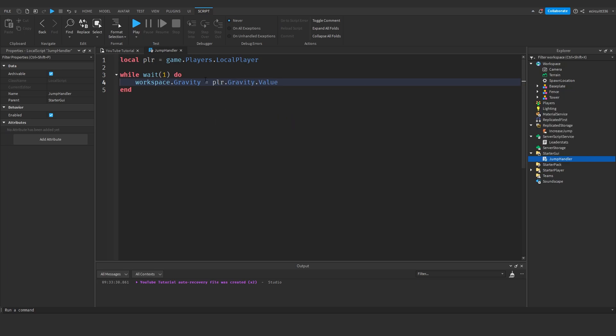First we say: workspace.Gravity = player.Gravity.Value. What this is doing is setting the player's gravity just for that player — because we're doing it in a LocalScript, it only happens for the player, not the server. So we're changing the gravity to the player's gravity value, and everyone has their own individual gravity.